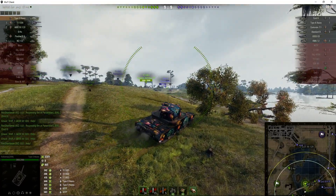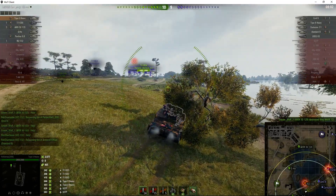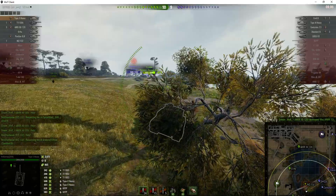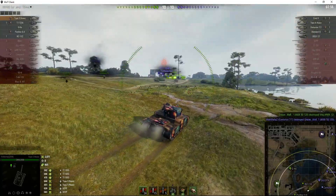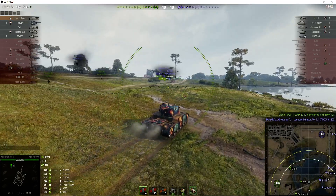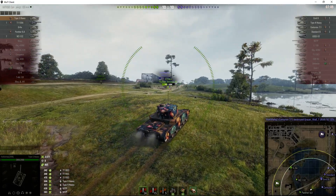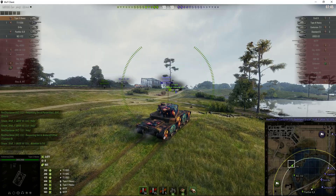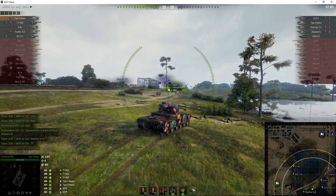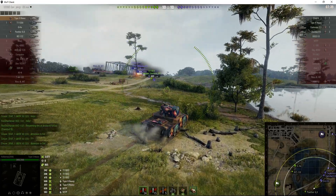The next target is going to be an Emil II. The enemy is down to just five tanks now — we're facing two of them here: the Emil II and the Standard B. They've also got a Centurion 7-1 somewhere around here. Let's hope he's not going to be shooting into our sides. Just checking behind to see who's backing us up — the Panther 88 may not be a great tank, but it does provide some moral support.